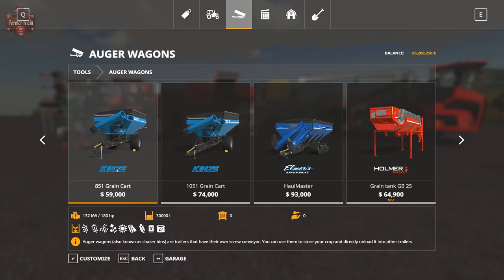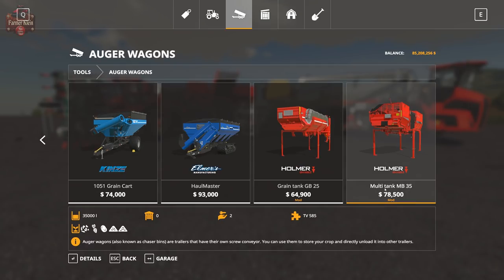Then we have the Homer Multi-Tank for $78,500. It holds 35,000 liters and is actually the only auger wagon that accepts wood chips, sugar beets, potatoes, hay, and straw. So if you're a big sugar beet or potato harvester, the Homer pack and the Homer Multi-Tank may be of use because of the high yield of those products and the convenience of running an auger wagon between the harvester and a semi sitting alongside the field.